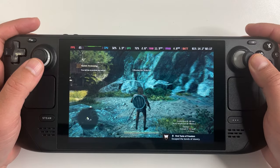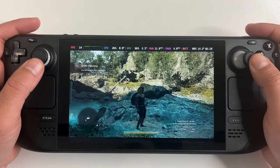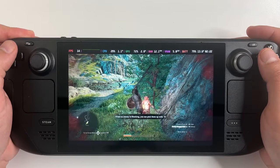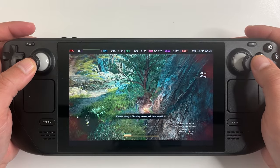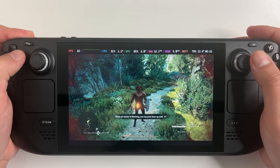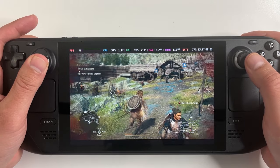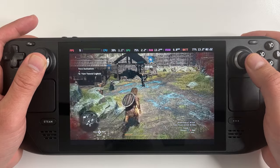I went ahead and turned the FSR to quality just so the image looks better, and visually it does look better. The performance seems to be about the same as when I had FSR on ultra performance — you're still getting that 11 to 12 FPS. So if you're going to suffer through this on Steam Deck, you might as well set the FSR 3 to quality or just turn it off — at least the image quality looks better.